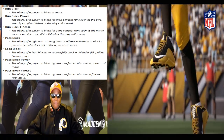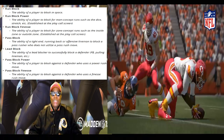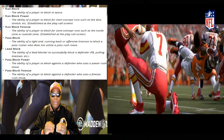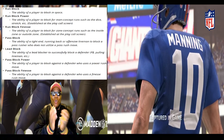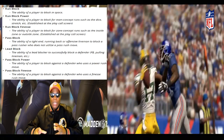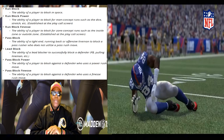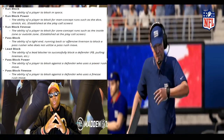Pass block power is the ability of a player to block against a defender who uses a power rush move — like a JJ Watt. You need an offensive lineman with pass block power, otherwise there are going to be a lot of sacks. Your pass block power lineman's effectiveness depends on how the defense is stacked up each week. We're talking about simulation, about realism — we all want what we see on Sunday. We're just trying to get as close to that line as we can, and this is a first step with player rating attributes.